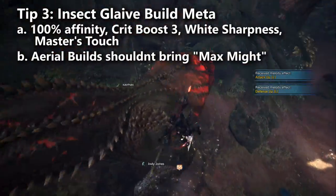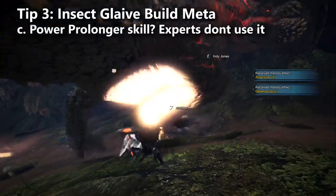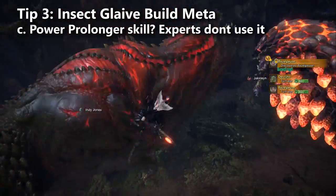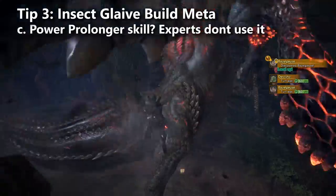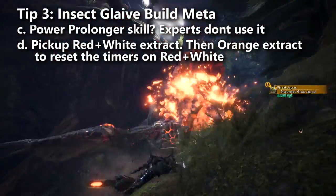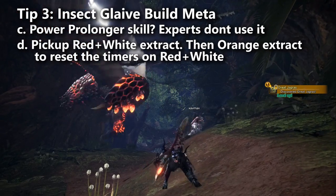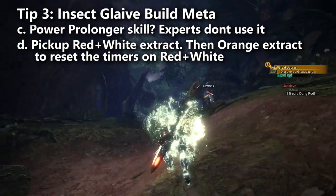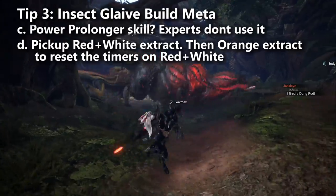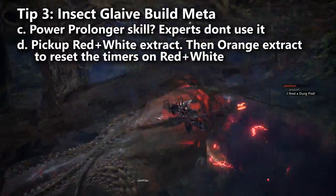As you might know, an insect glaive requires kinsect extracts by targeting specific parts of the monster's body. These extracts improve your moveset and damage — particularly the red and white buff. What speedrunners do is pick up the red and white buff at the start, hold them until they're almost expiring (you can see them flashing), then pick up the orange buff and the timer for all three resets. Use this technique rather than spending medium decoration slots on Power Prolonger. Any leftover medium slots typically go to Agitator or Peak Performance.